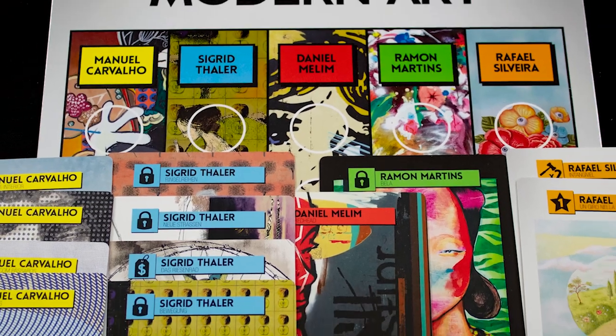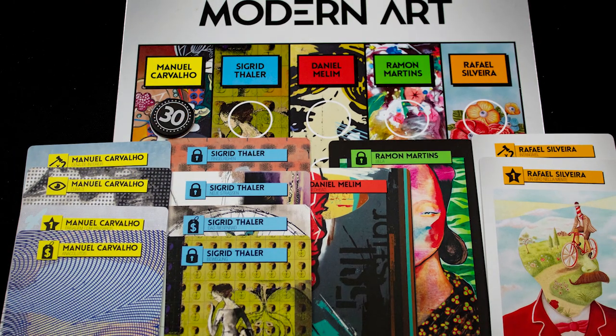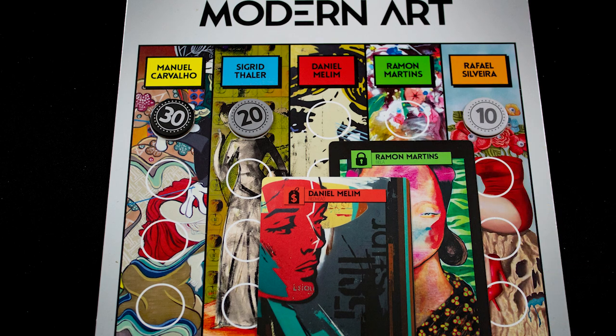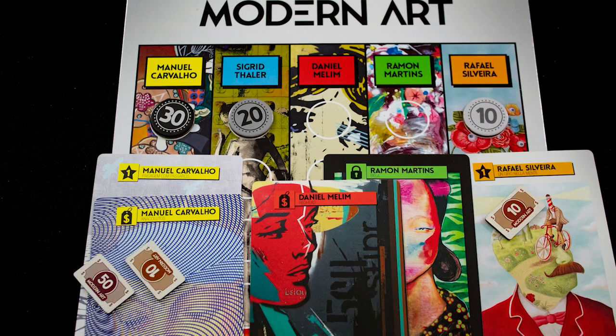At the end of the round, count up how many paintings were sold for each artist. Here yellow and blue both sold four, but yellow is leftmost on the chart so wins ties — yellow gets the winner's 30 and blue the 20 value. Orange sold two paintings so gets 10, and red and green get nothing. Only the top three artists get something.